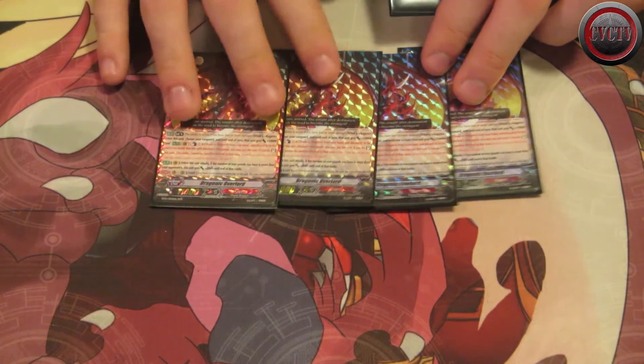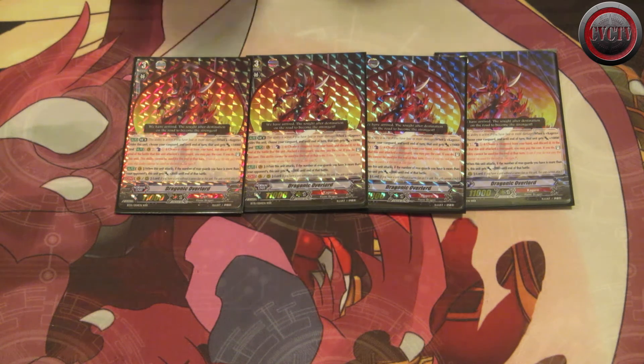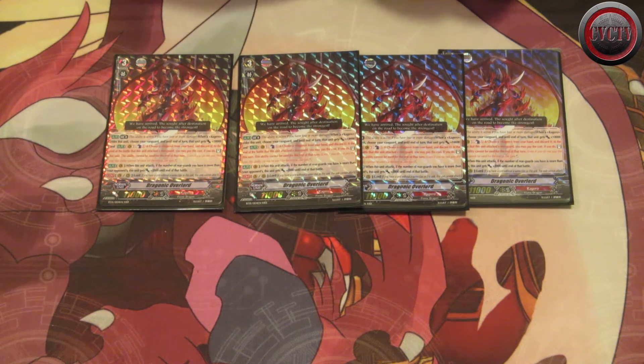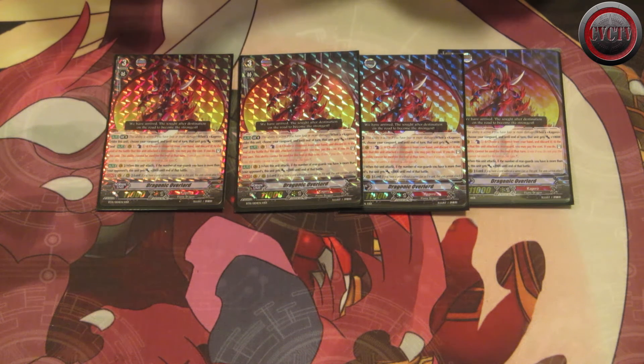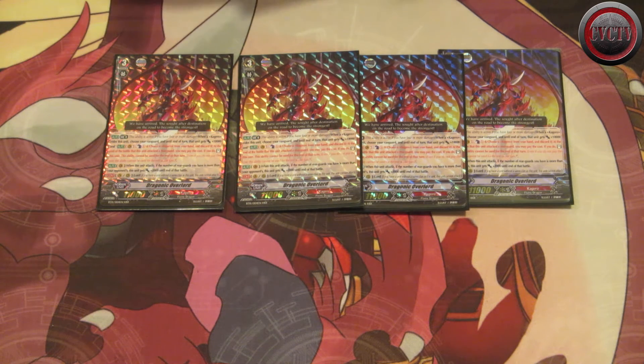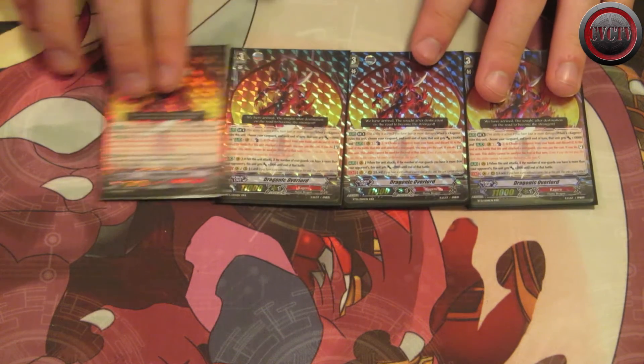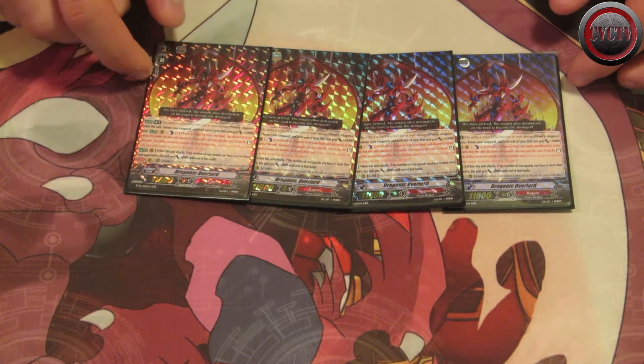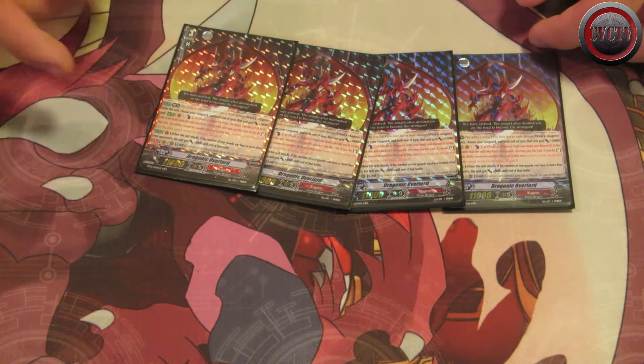The star of this deck is the Dragonic Overlord break ride. Its limit break skill is: when you ride on top of it, it gets 10k and counter blast one, discard one card, then stands after attacking a rear guard. This combos with Rebirth where you can attack three times — swinging at a rear guard, then Vanguard, then Vanguard again. It's the second-best break ride in terms of cost effectiveness, next to Weathercloth and Dauntless in that order. With Novelle it is the second best break ride to use — Dauntless is the best. He also gets 12k if you have more grade 3s than your opponent, just like Dauntless. This guy is the crux of the deck.